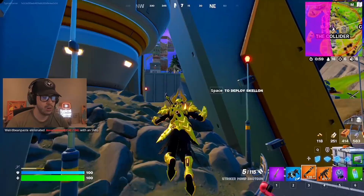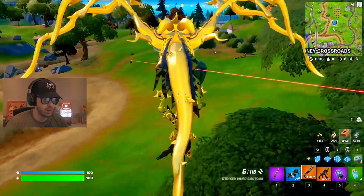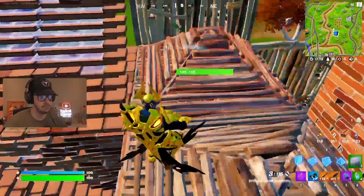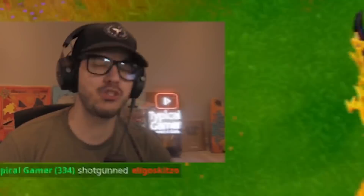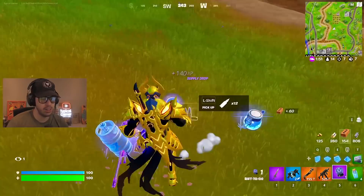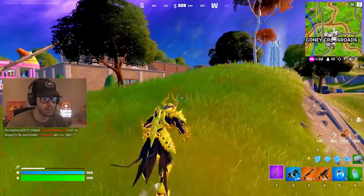We're going over to the collider to take the slipstream up and get a good view of the map. The truck keeps getting stuck. There's a build fight near Coney — let's head over. This dragon is aesthetically pleasing but honestly I can't see much with it in my face. Somebody's going for the supply drop — can't let him do that. Oh my gosh, Dr. Strange — good try! It's a purple from the supply drop, so I'll grab the shield potion instead.